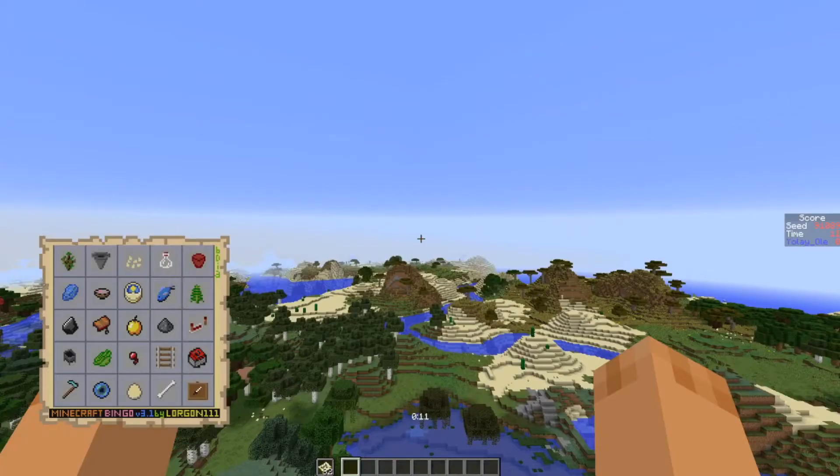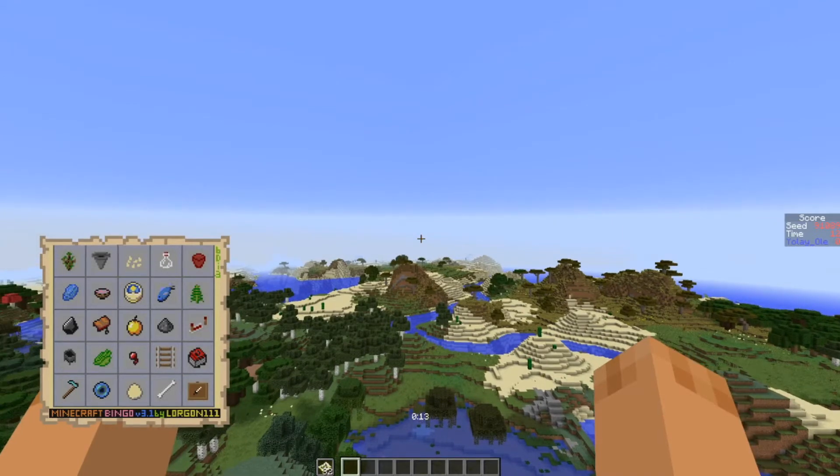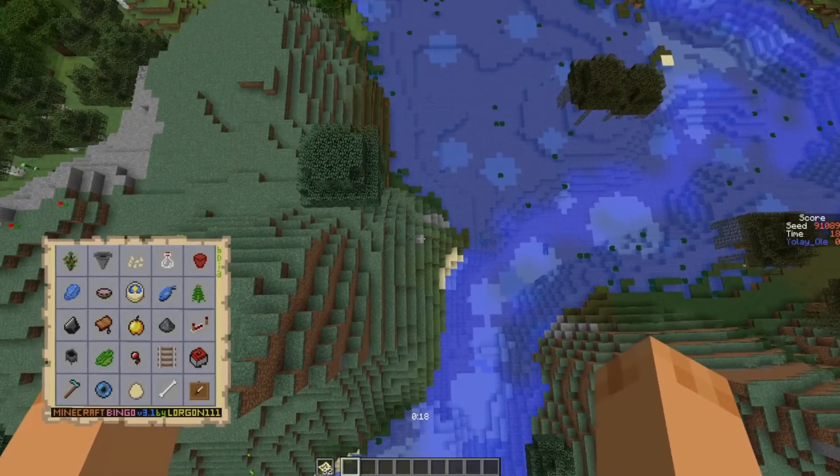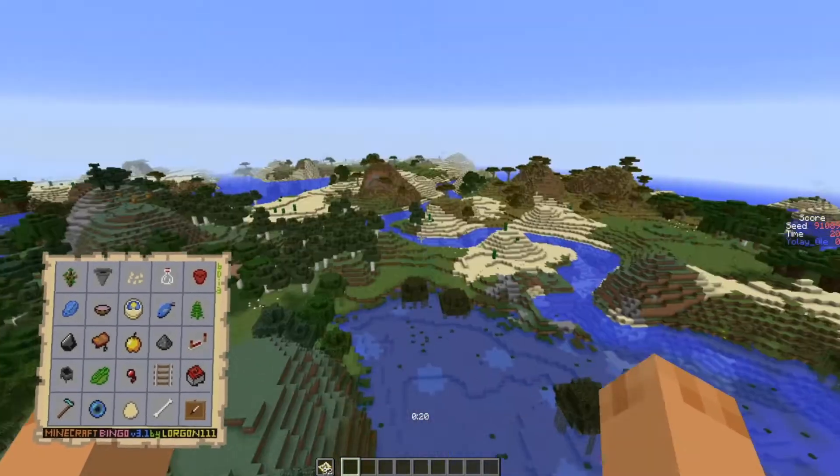Our next seed is 91089. This is also a standard Bingo card — get a row, column, or diagonal in the fastest time.